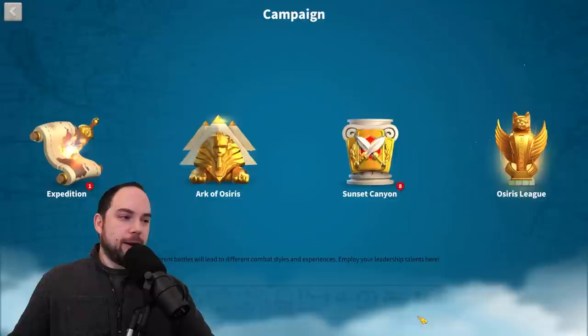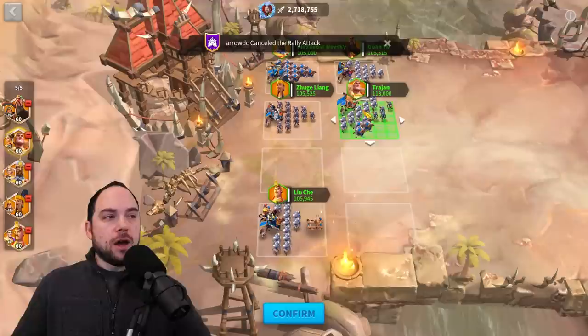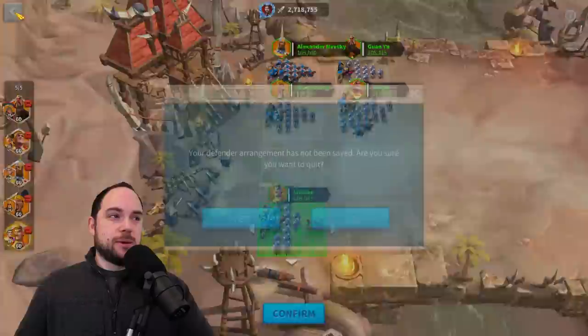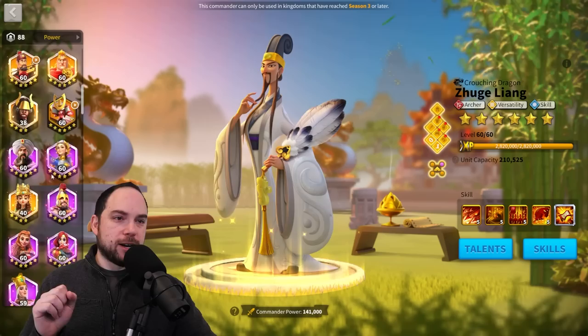Let's look at my Restart account Canyon lineup. I'm rank 13 there. I'm using basically the same lineup — Echelon on Trajan because my armaments are not great on this account, still using Trajan with Mulan. In the off lane I've got Liu Che with Constantine, but my Constantine's not maxed. Even though neither Mulan nor Constantine are maxed, I'm using them, and I think that's correct. When I switched to the Constantine strategy of having him somewhere in my lineup, I started doing better.